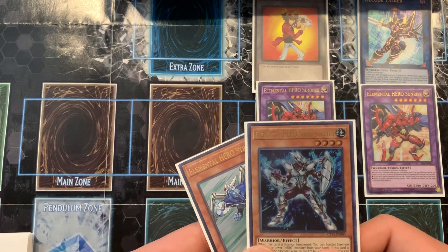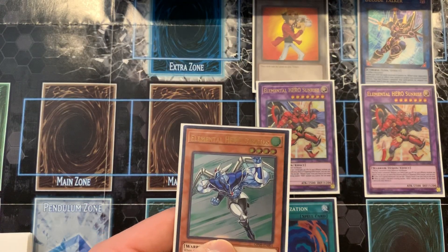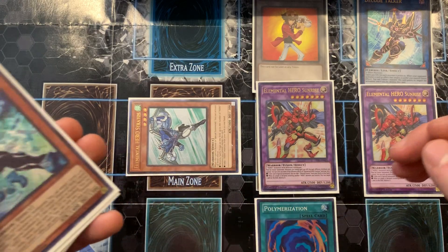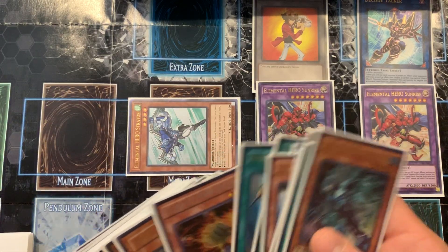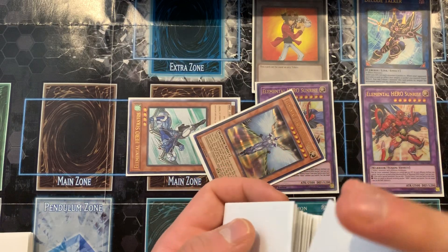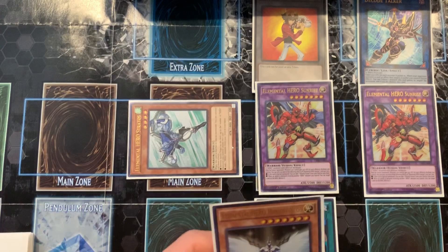When Solid Soldier is sent to the graveyard by a spell or trap, I can special summon one hero from my graveyard in defense position. I'm going to bring back Stratus. His effect activates on summon, and since nothing else is activating after it, I'm going to search Honest Neos and add him to my hand.